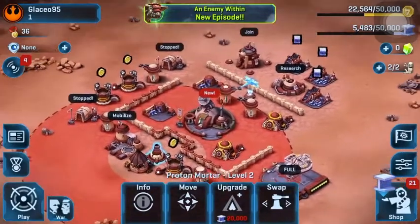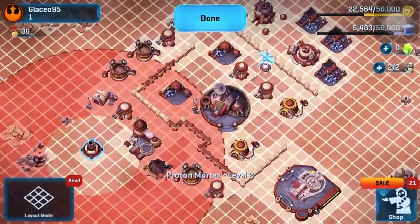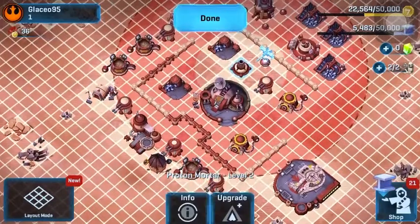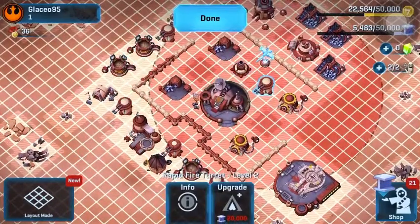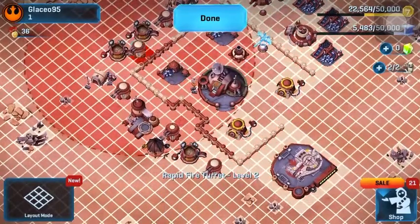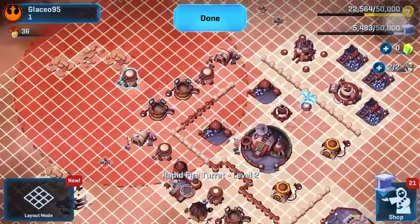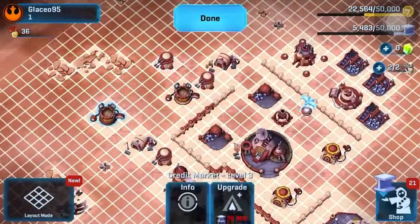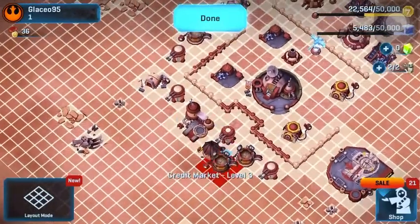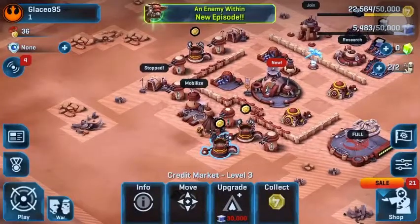You know what, I know exactly what I'm going to do. Move this, move this one here, and put this here, and then I don't know, move this one somewhere else. I guess I can move this over here, so now we have two empty slots, that's pretty good.